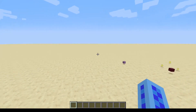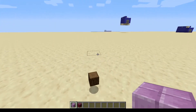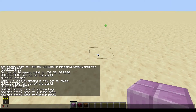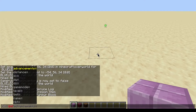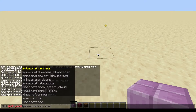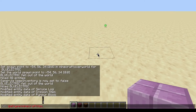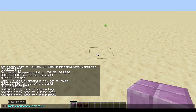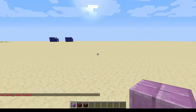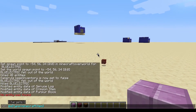So once you've found your items and picked them up, I recommend you do slash kill at the square bracket type equals minecraft:item and then close the bracket. Basically if there were items still on the ground, they'll just be killed.